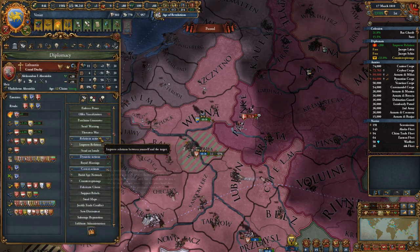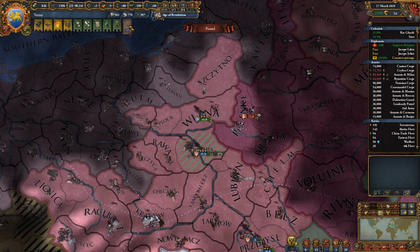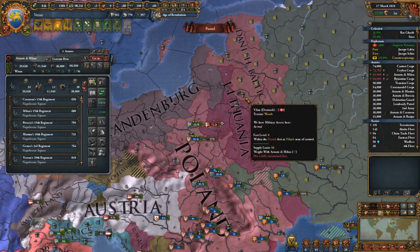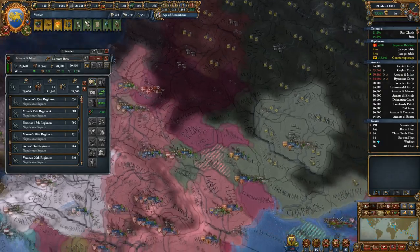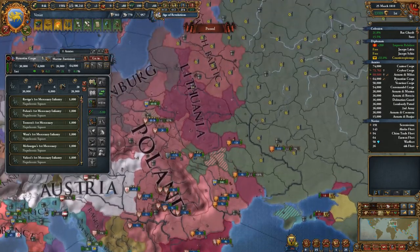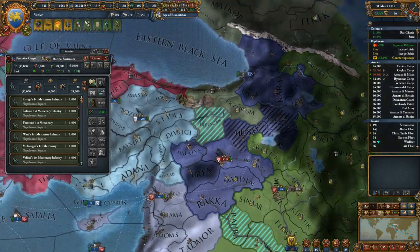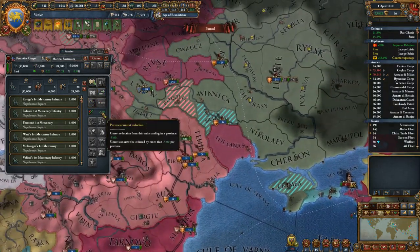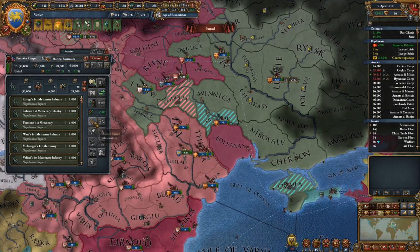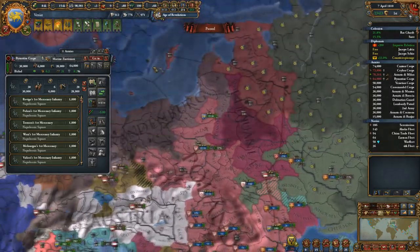I would have liked to pull Lithuania into this too but they're already in another war. France wants military access - listen, France, we were at war very recently and I don't think military access is the right move right now. I kind of want to keep our relationship a little more non-committal - don't take it the wrong way, we could still be friends theoretically. But I mean, we're already here - might as well go and siege things down further, maybe just force Denmark out.